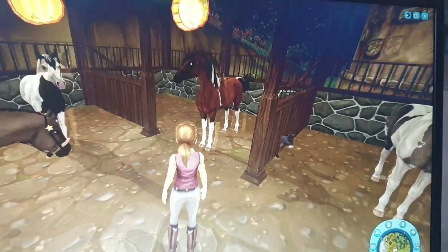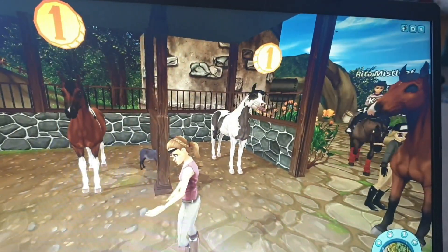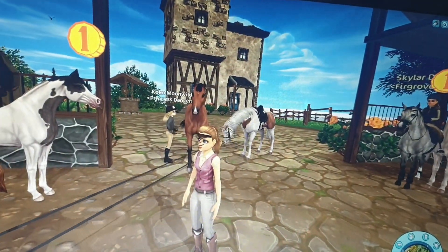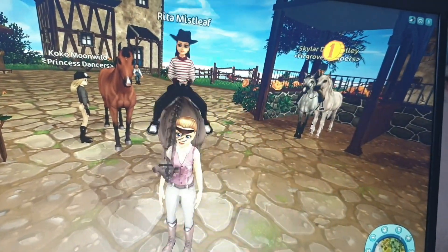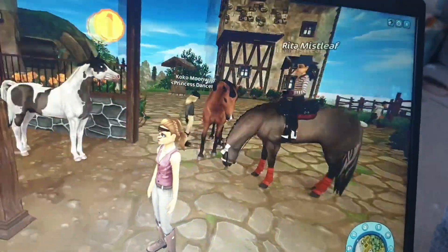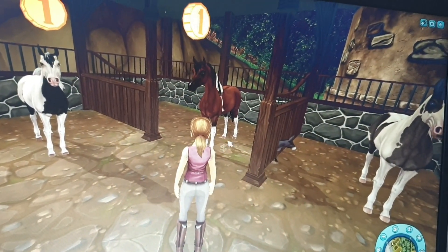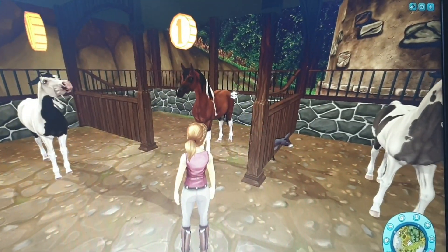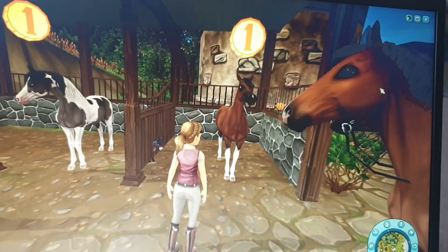Alright, so now I've just got to make the tough decision about choosing which one. Behind me there are a couple of people — there's one on the gray Arab over there, one here, one with the Belgian Warmblood there, and there's another one who has probably gone in to look at this bay.